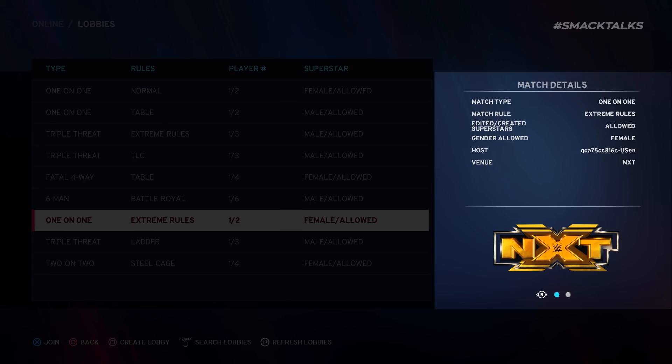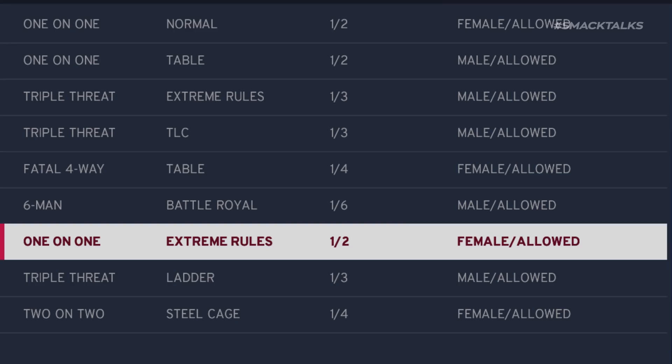Alongside the ability to customise the match type and the match rules, players also have the ability to choose the arena, the superstar genders, and whether or not fair play is enabled — which, if it is, will restrict players to using in-game characters with default movesets to help stop people gaining an advantage. Additionally, players can also choose to set their lobby as either public or private, with the option also included to set up a private lobby initially before then making it public to help fill the remaining spots.